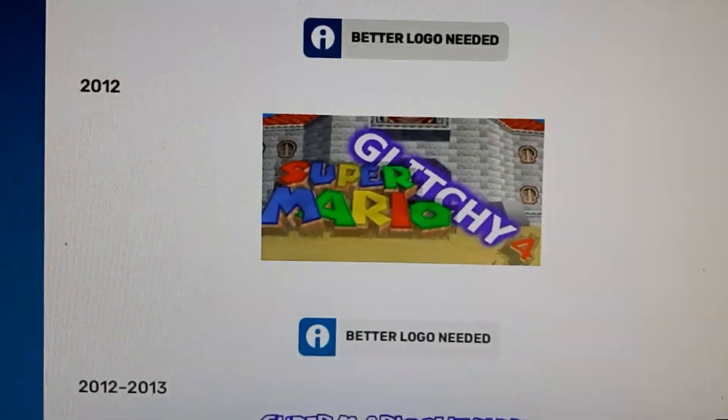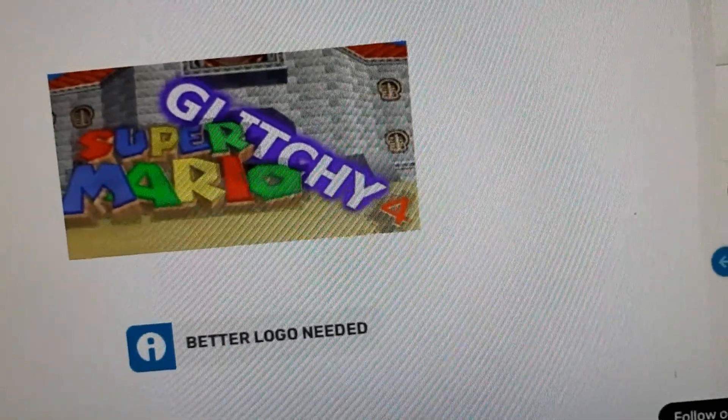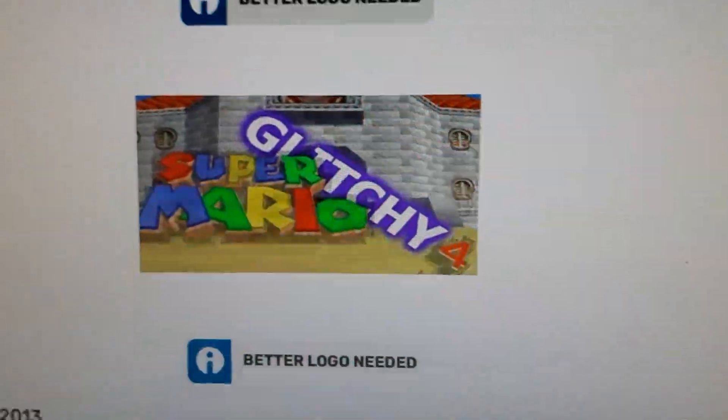2012: this one is only used for one year. We have the Super Mario 64 logo, and over here we have Glitch E4 in white, and then we have the number 4 again.